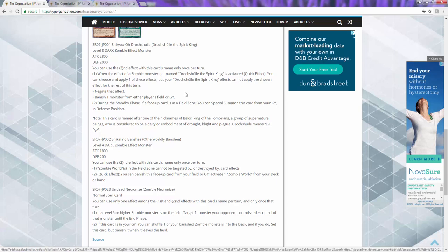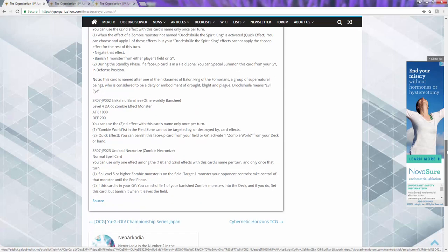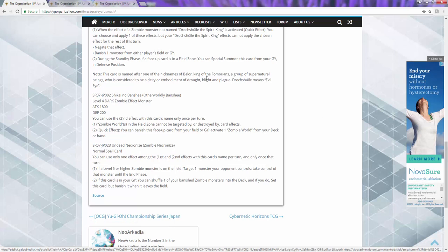We can definitely throw this in some Vendreads, because you can run Trade-Ins and stuff like that with Executor. Just imagine getting this and Executor on the board. This card is great, 10 out of 10. Love it. Can't even complain that it's level eight - this card is just amazing. This is a boss monster for zombies. This is great, and it definitely works with Zombie World. That's what's super beautiful about it.